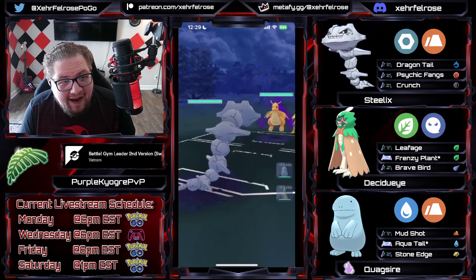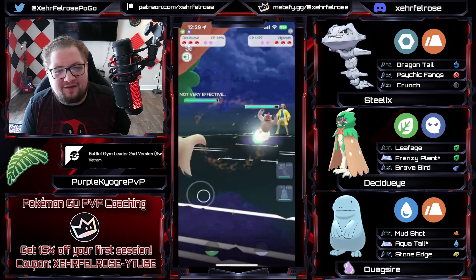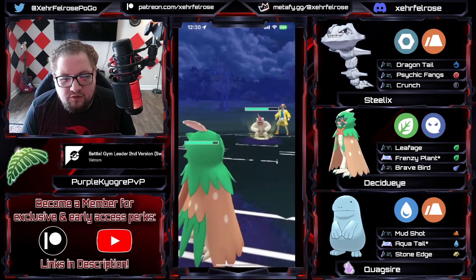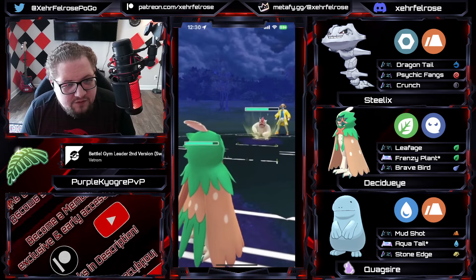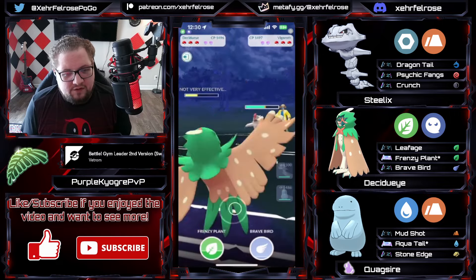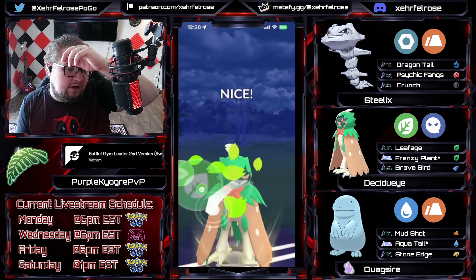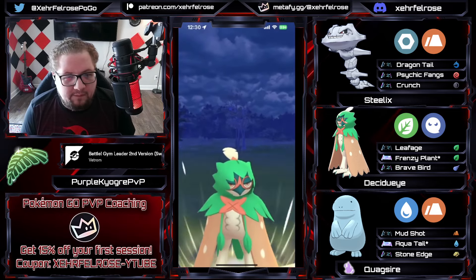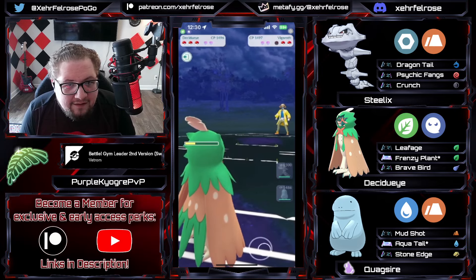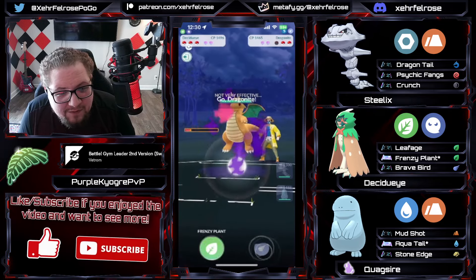Getting into the next game — we get the revenge game with Dragonite in the lead, and the opponent immediately swaps into Vigoroth and in comes Decidueye. PK is running leafage fast move — it's a two-turn move, a little bit faster than magical leaf, which has strictly worse energy generation. Getting up to near two moves here, being able to get this Frenzy Plant off. The opponent probably just comes in and farms down with their Dragonite, but we might be able to get the — wait, does the Dragonite definitely come in here? Do they know if PK has Brave Bird?